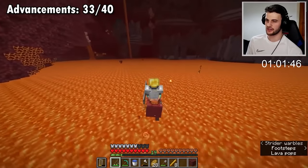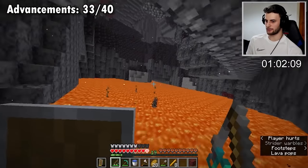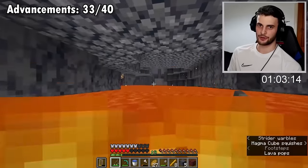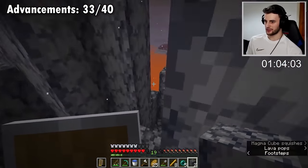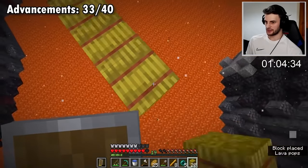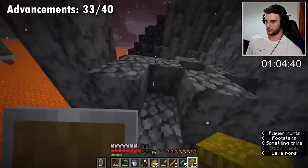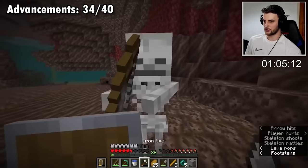It's going to make it a lot easier for me to find a soul sand valley. I'm just gliding through the basalt delta. My strider can't fit through down here so I'm going solo. We might be on world record pace but we can say hi to this little fella. I can see a soul sand valley up ahead. This is probably my favorite achievement - 'Hot Tourist Destinations.' Since I only need six more achievements I'm probably not going to bother with 'Subspace Bubble.'